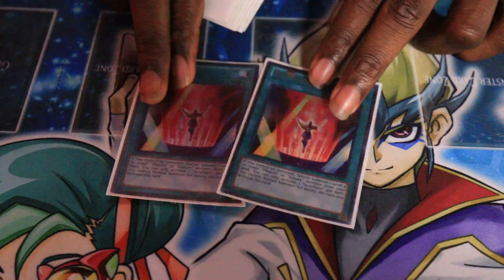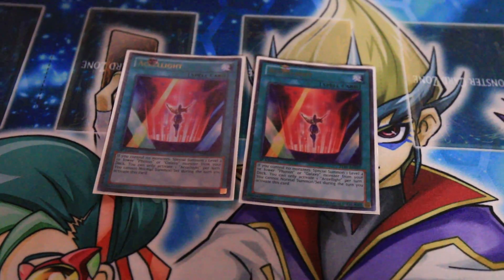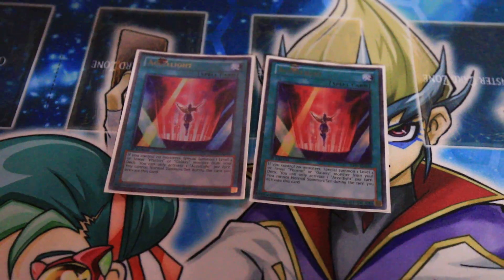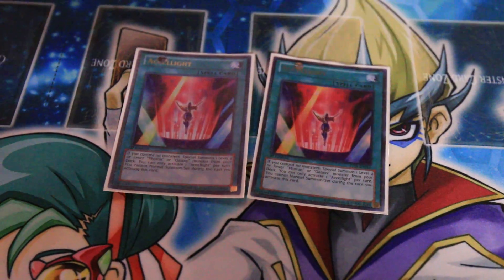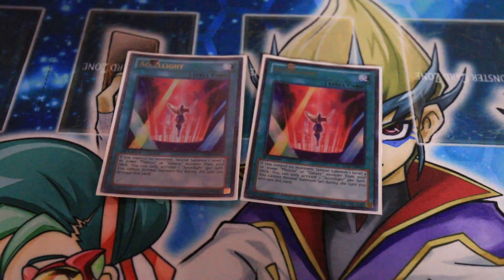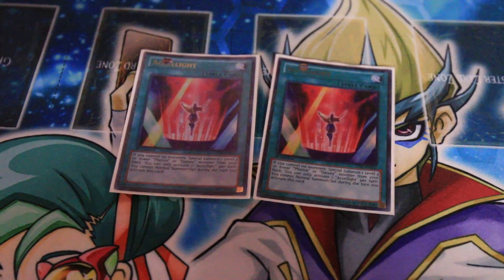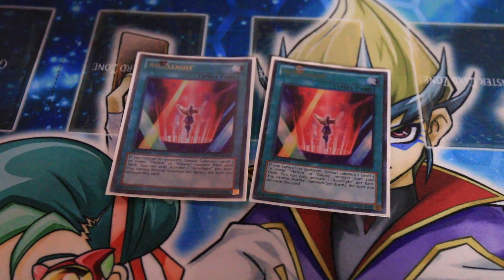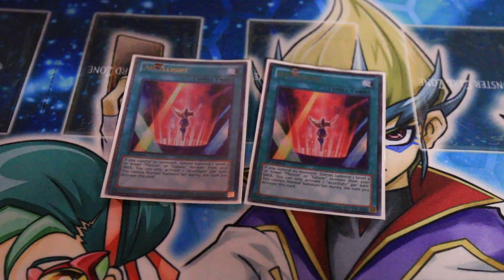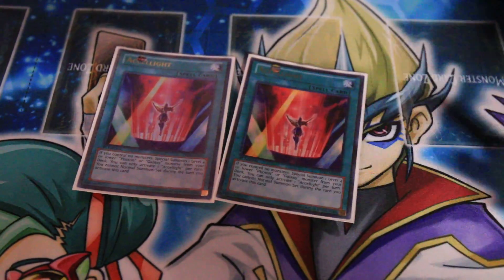I run Double Xcel Light, which honestly I've been trying to use ever since it came out but could never find a good use for, except in Photon Lizard which I took out. It's a really good card — it's a free search, and if you combo it with Galaxy-Eyes Cloud Dragon you can get Galaxy-Eyes out easily. It opens up a number of combos: you can bring out Photon Crusher, Galaxy-Eyes Cloud Dragon, or Galaxy Wizard, and just go off from there.